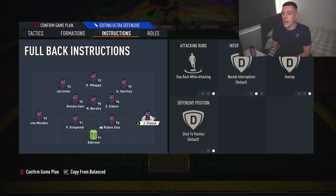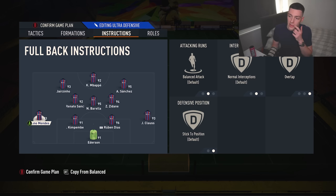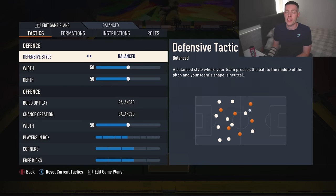For the fullbacks: right fullback on stay back while attacking and overlap. Left fullback on balance and overlap. It doesn't matter which fullback you have — just make sure you have one on overlap because it will stretch the play for you, as this formation can be a bit narrow. The goalkeeper — Ederson — comes for crosses and sweeper keeper. That will be the same on all the tactics. This is my favorite formation in the game.